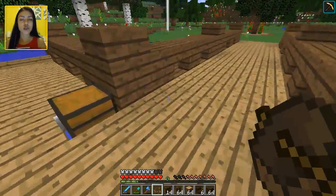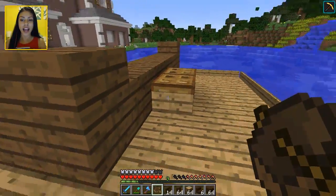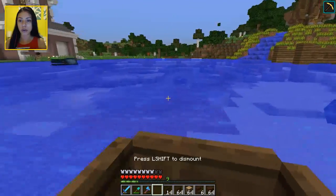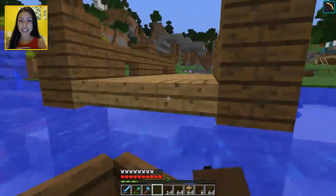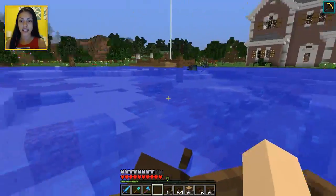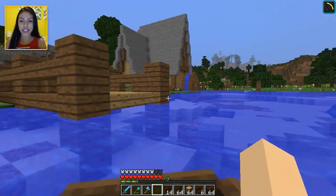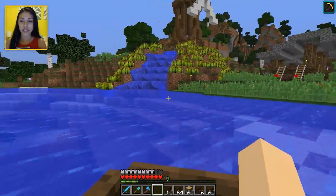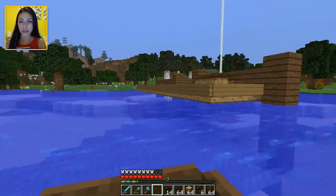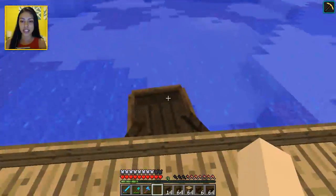It kind of looks like a storage crate, so I left that there as decoration. Then you can get on your boat and swim over to this other dock - basically the same, the only difference is this one is just straight and doesn't have the little extended bit out on the sides. Still very nice, I like the way it turned out. Now we just got to swim back to shore.